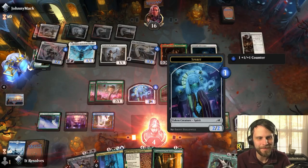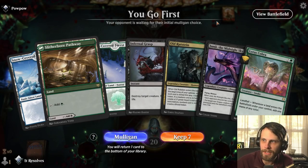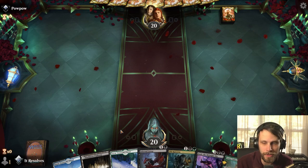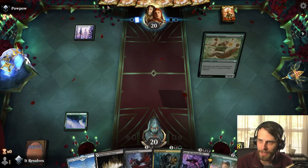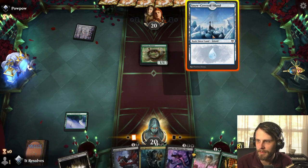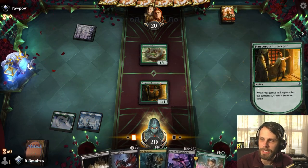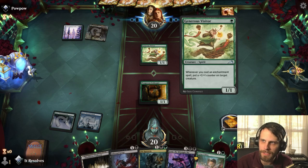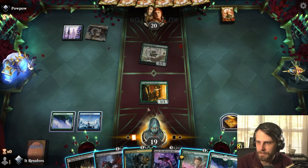I'm going to concede — let's jump into game three. We're one and one right now, that's not terrible. Here we are for our third game, probably our last. This is actually a much stronger hand — certainly worth keeping. We've got some lands we need, some mid-range plays, and a little ramp. Looks like it's going to be the enchantments deck we're against today. I think we lead on Prosperous Innkeeper — next turn we can drop Lotus Cobra, drop a land, and have mana available to cast Infernal Grasp to get rid of the Visitor if needed.